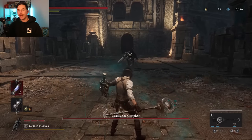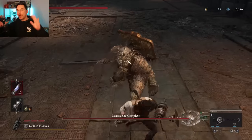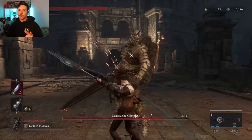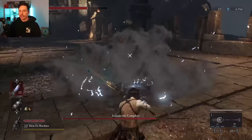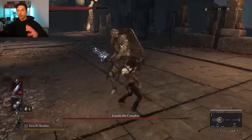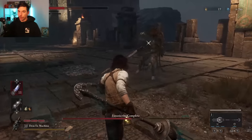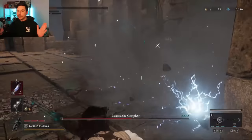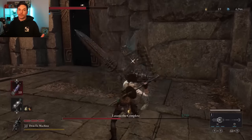Hello everyone, hope you're having a wonderful day. Today we're going to be going over my best critical strike build for Lies of P. If you're looking for a build where you can critically strike on just about every single enemy nearly 100% of the time and do absolutely insane amounts of damage, I've got the build for you.